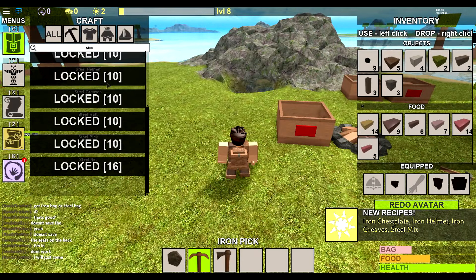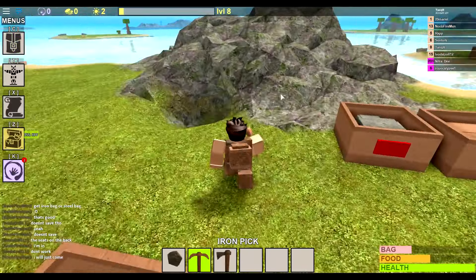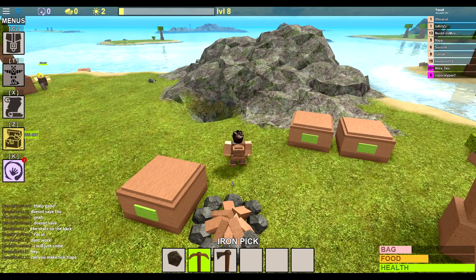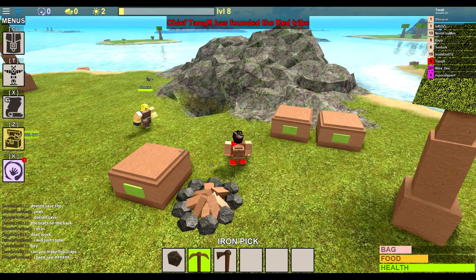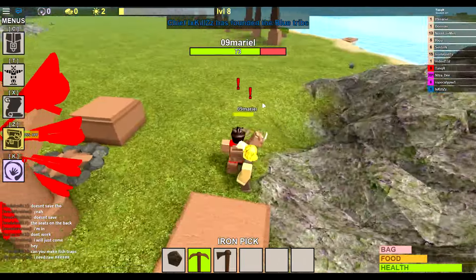To make steel mix it's just one coal and two raw iron. I'm going to go back down into this cave to get some raw iron. If you want to invite friends to your team, make sure your chests are protected — you can make a tribe. As you can see, this guy is trying to get my stuff.